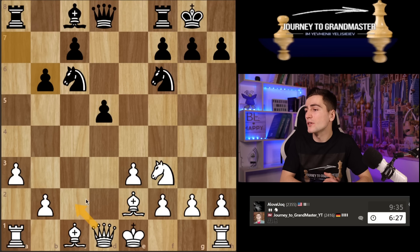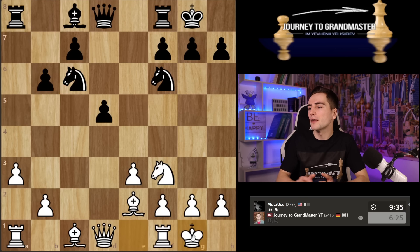Maybe I start with queen to c2 — just asking what do you do with this piece on c6, which is basically the worst piece black has. But he probably just escapes and prepares c5, so it's not bringing me anything. I'm going to just castle and focus on my development. Maybe I do bishop d2, rook c1, bring all my pieces and try to put pressure on my opponent.